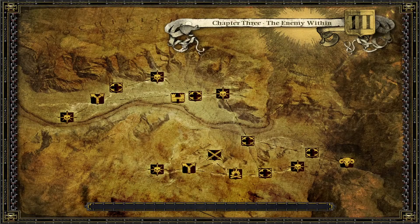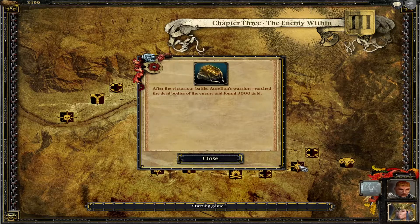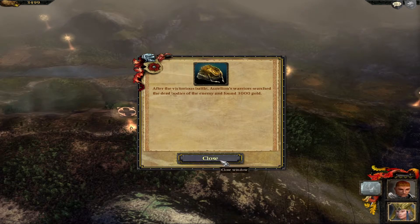I think our forces are going to merge now, and then we have to take down that Red Skull — the final mission, which could be another siege. Because we're after Count Otto von Grutenberg — I forgot his real name, the guy who's been messing with us from the start. Otto, I believe. Got 3k from looting the dead bodies.